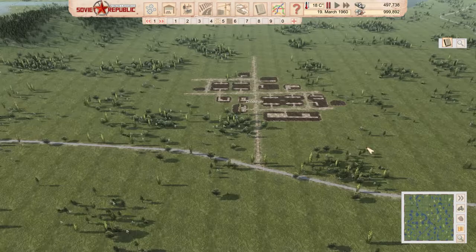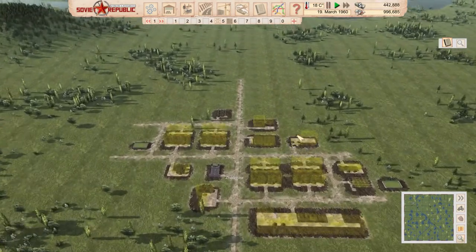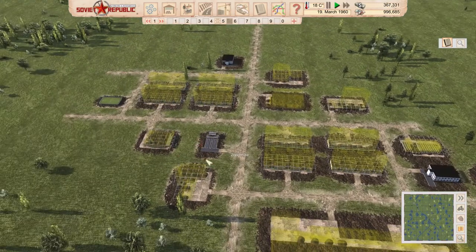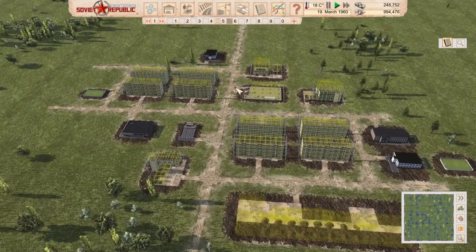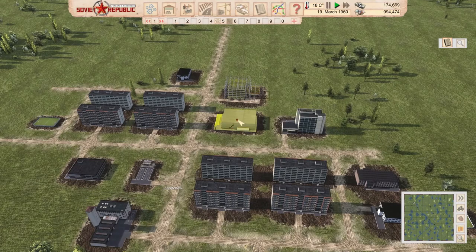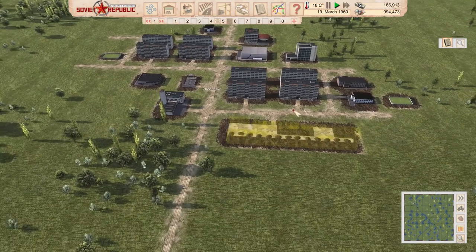First things first, we're going to need a city. City is born. Let me show you what I did here while it's being built. We have a central bus stop, a couple of playgrounds, two kindergartens, eight buildings in total — they should be unpopulated. We have an ambulance, city hall, cinema, school, and university is being finished right now.